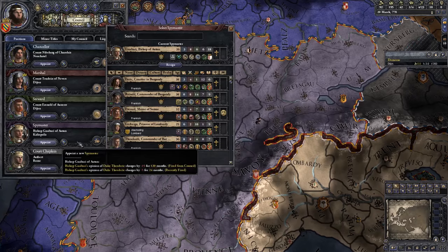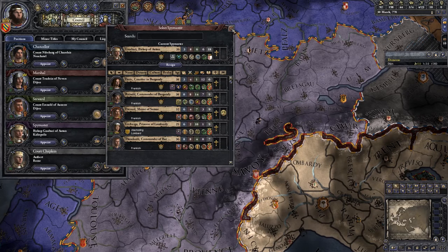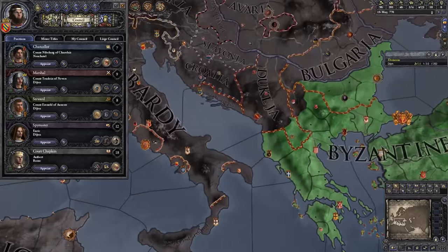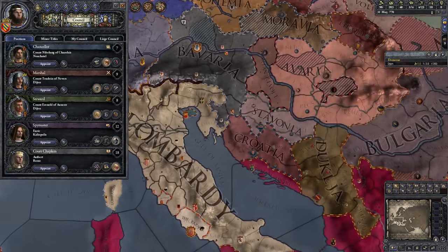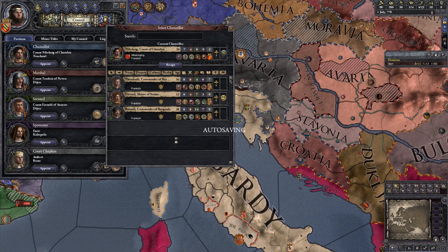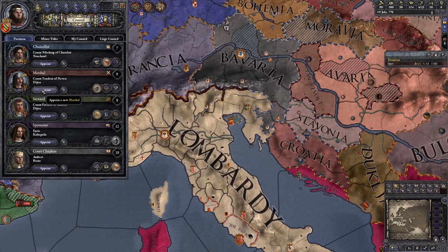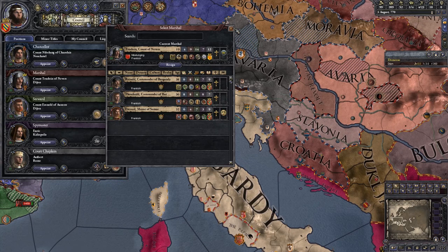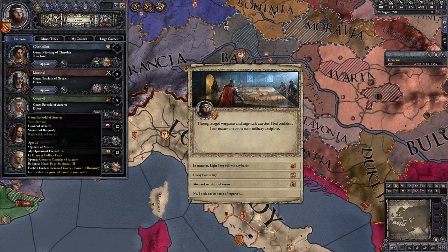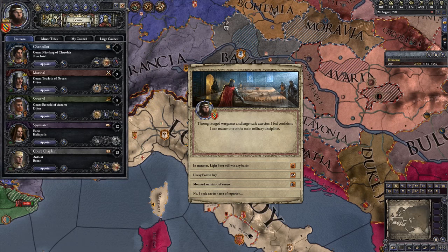I don't really think there's anyone we could appoint to these roles who would be better. Actually, that's not true — we've got somebody here with 12 intrigue, so you're going to be our new spymaster and off you go again to Calliopolis. What about our court chaplain? 18 is our current best — that's fine. Chancellor, we could replace you with an 8, but it's not worth annoying a powerful vassal for the sake of one extra point. Our marshal is our son with a 9 — he's the best we've got. Our steward is only an 8 but he's a powerful vassal, so we'll probably just keep him on for now.